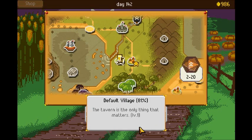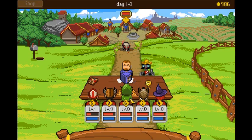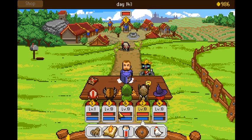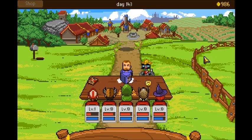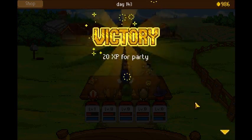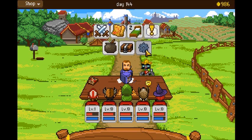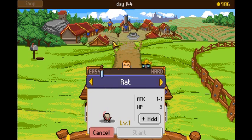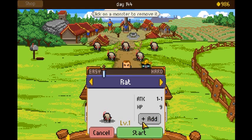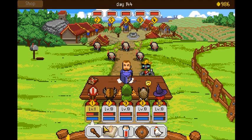Let's head back to Default Village and fight some rats. I rolled a one — that's the second time I've done that. There we go, it's dead. Five rats, because it'll give her some more experience.